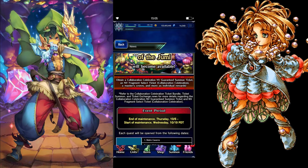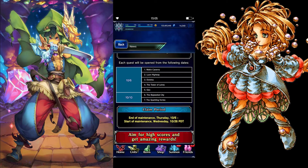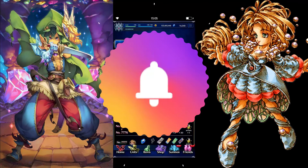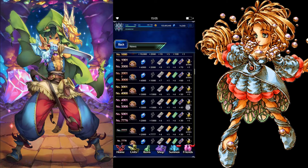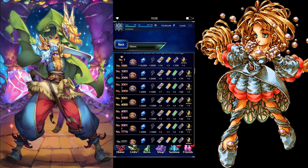From this event you can obtain a collaboration celebration NV guaranteed summon ticket, an NV fragment select ticket, a master's crown, and more as completable rewards. Quest areas include McKeith Caravan, Lewin Highway, Domina, The Tower of Lares, Geo, The Bejeweled City, and The Sparkling Vortex. If you score really high — top 1000 or top 5000 — you can get at least 3000 up to about 10,000 Lapis. If you're a hardcore player, you should definitely go for these rewards.